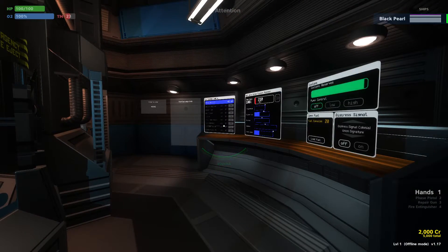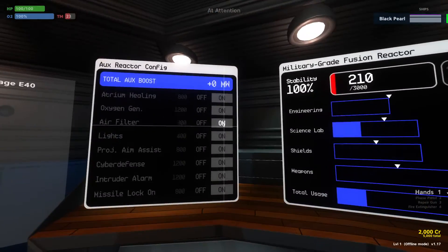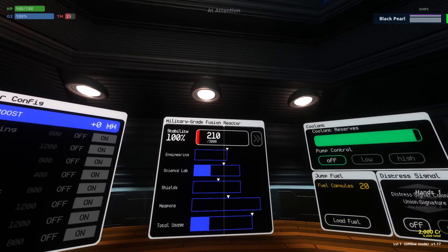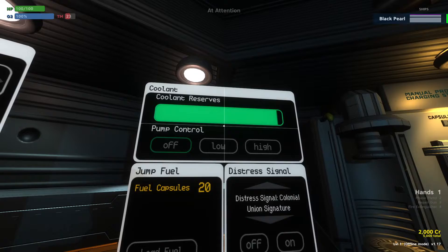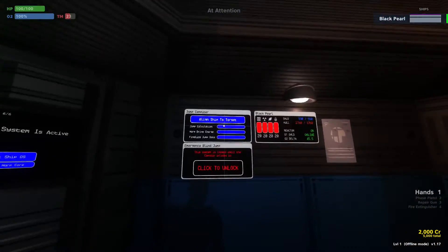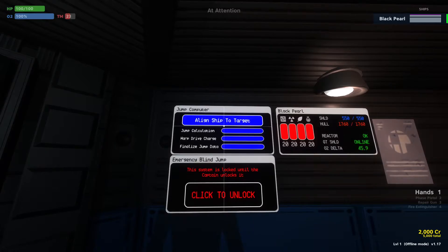Here we are in engineering. We've got a couple of familiar panels — there are duplicates of the bridge panels. Here's the reactor configuration, the auxiliary reactor configuration, here's our fusion reactor, and here's the coolant reserves. On the other side we have another panel — that's your jump computer. If you need to jump the ship from down here, you still can. It's the Intrepid class.